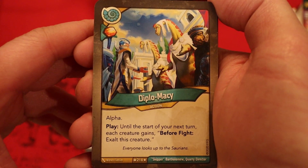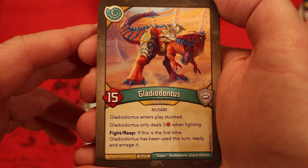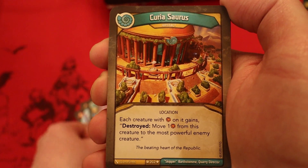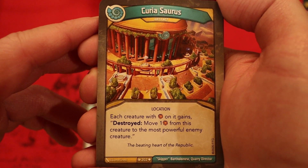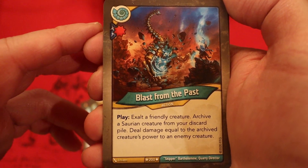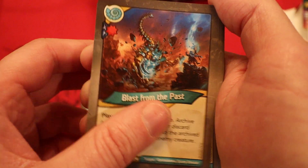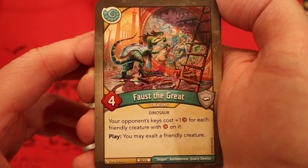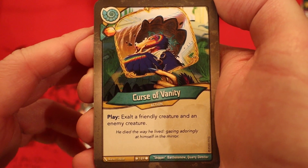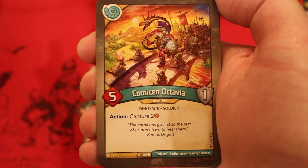Diplomacy — Amber and Heavy Plate. Alpha: until the start of your next turn, each creature gains before the fight, exalt this creature. Gladiodontis, 15 power. Enters play stunned and only deals five damage when fighting. Fight and reap: if this is the first time it's been used this turn, ready and enrage it. Curiosaurus — it's an artifact. Each creature with Amber on it gains destroyed: move one Amber from this creature to the most powerful enemy creature. Blast from the Past with a damage pip: exalt a friendly creature, archive a Saurian creature from your discard pile, deal damage equal to the archived creature's power to an enemy creature. Very nice — great way to bring back Faust the Great. 4 power. Your opponent's keys cost plus one Amber for each friendly creature with Amber on it. Play: you may exalt a friendly creature. Curse of Vanity — Amber and Heavy Plate. Exalt a friendly creature and an enemy creature. Works great with Faust because you can make your opponent's keys cost one more Amber.